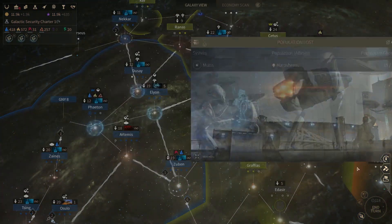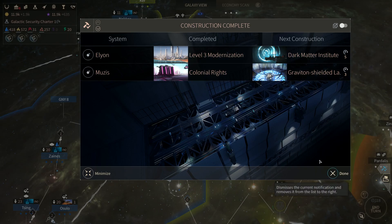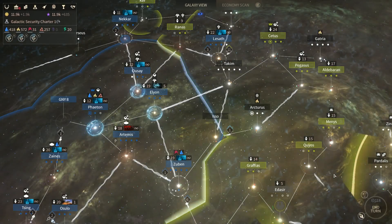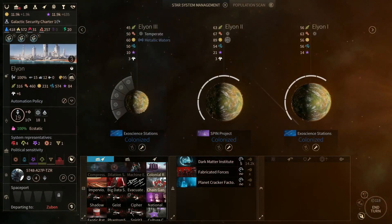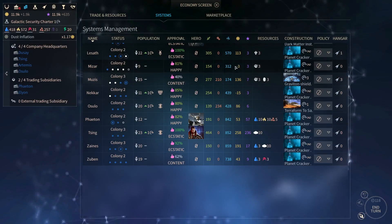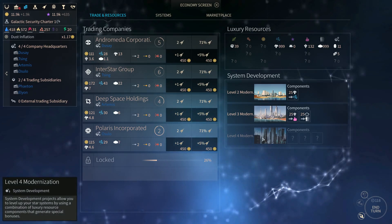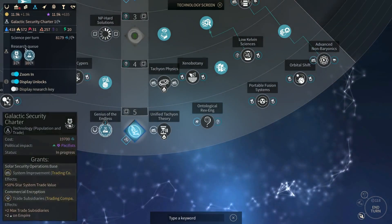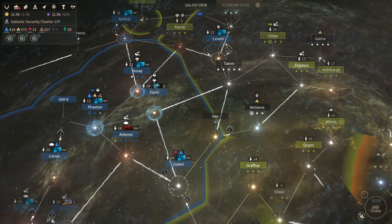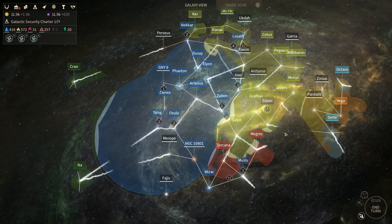We should take a look at that newest planet. Elyon has level three - we should go for level four. We don't have a level four set up yet. Level four modernization - that's because I don't have the galactic security charter yet. Once I have that, then I can do it. That makes sense. That will have to do it, guys. I will be back next time with more from Endless Space 2. Bye.